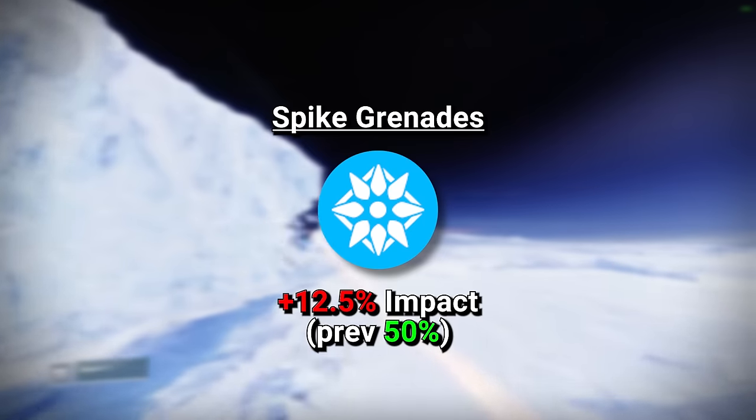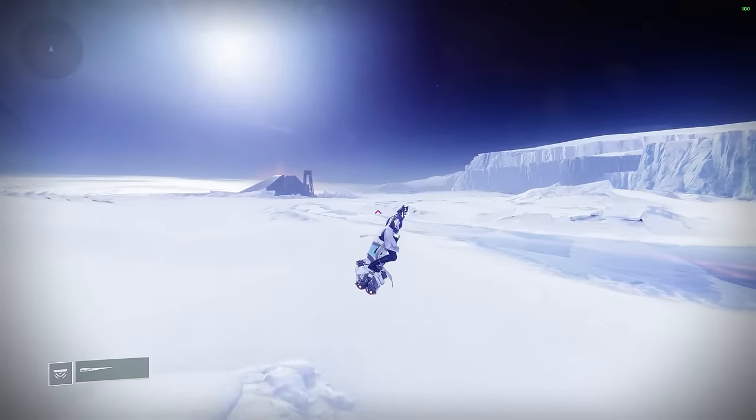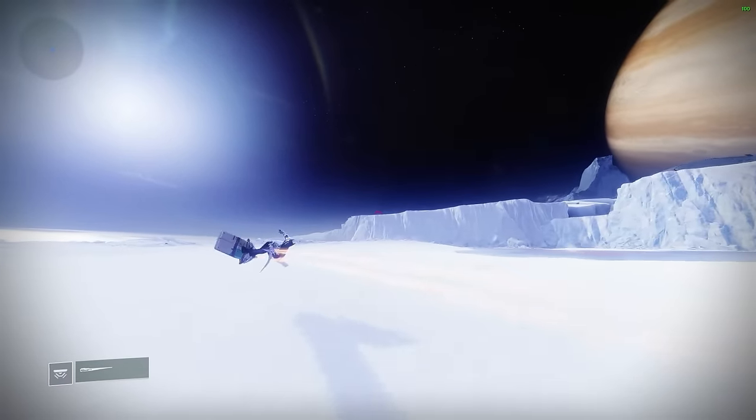Spike grenades was changed to grant 12.5% extra impact damage, down from the previous 50%. However, overall grenade impact damage was buffed by 10% and the detonation damage by another 5%, which has actually resulted in a very minuscule damage nerf across the board.